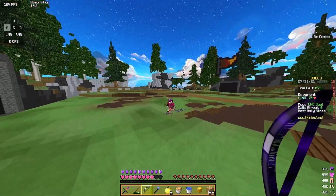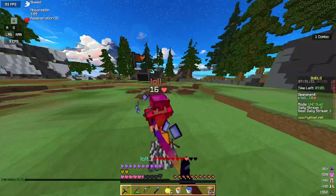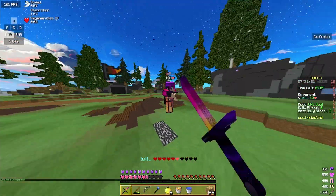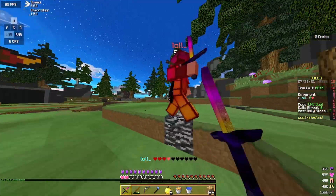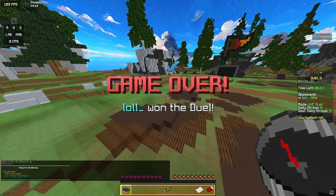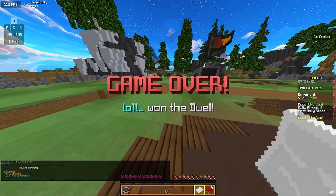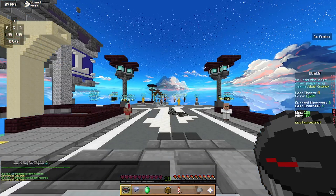Basically, anything in UHC duels you'll need to use at some point. If you plan on playing UHC duels at all, this hotkeying will be very important. He won that, but just barely, and I think that was a good demonstration of showing the hotkeys in action.